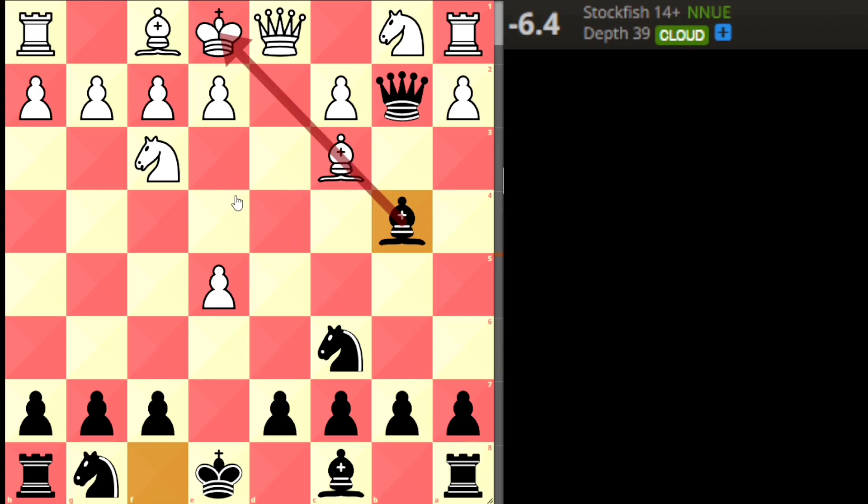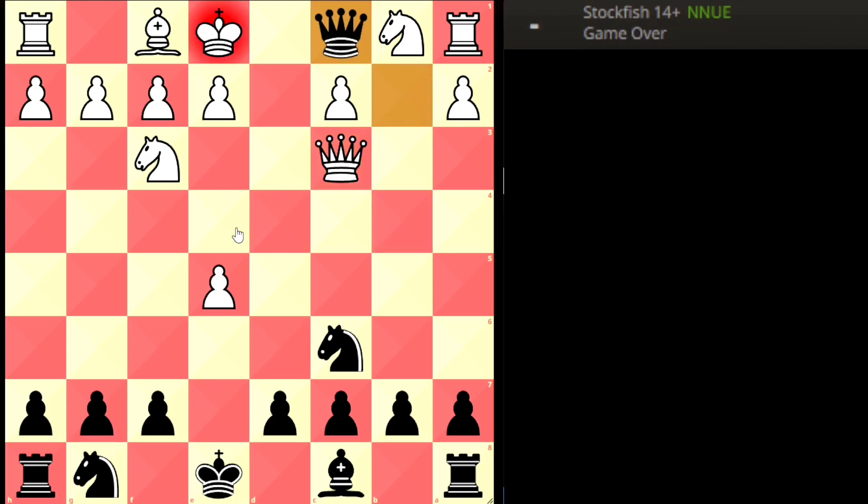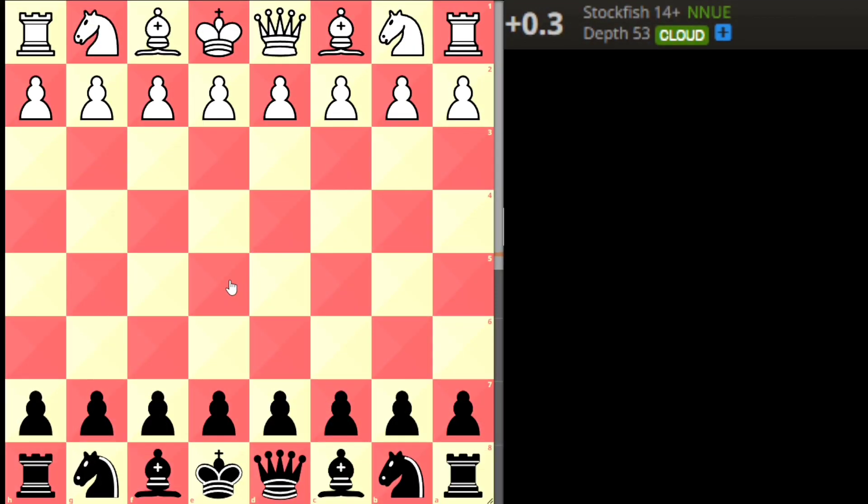If white tries to unpin with Queen d2, that's also a blunder, because bishop takes, then queen has to take — and if queen takes, that's mate in one by Queen c1 checkmate. If white takes the bishop with the knight, white simply loses the rook. In all cases white is totally destroyed. This is our first trap.